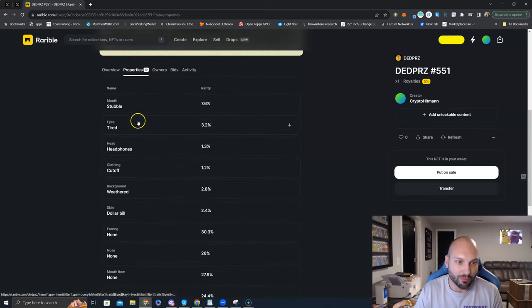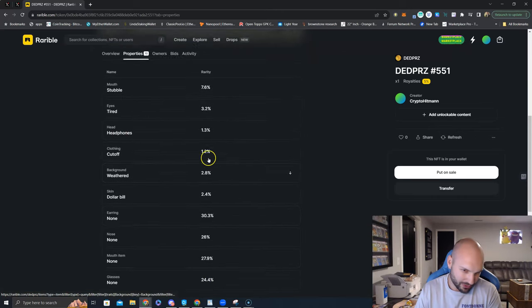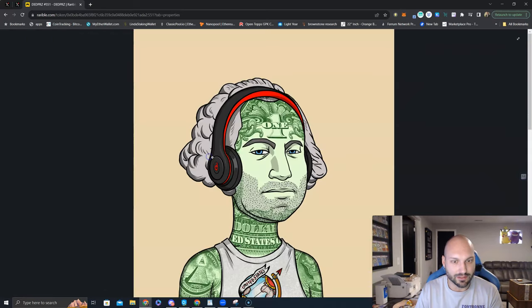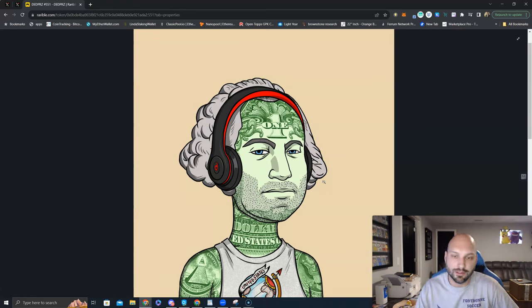If you come in here, you're going to see the different properties you have — the mouth is stubble, the eyes are tired, headphones — and the rarity for that given trait. This one doesn't seem too rare, but I've only opened up one of these so far. Now let's see the actual picture. There you go — this skin is one of my favorites. It doesn't look like it is the rarest, but that is quite a dope NFT. There are only 1,776 of these NFTs, all based off of George Washington.